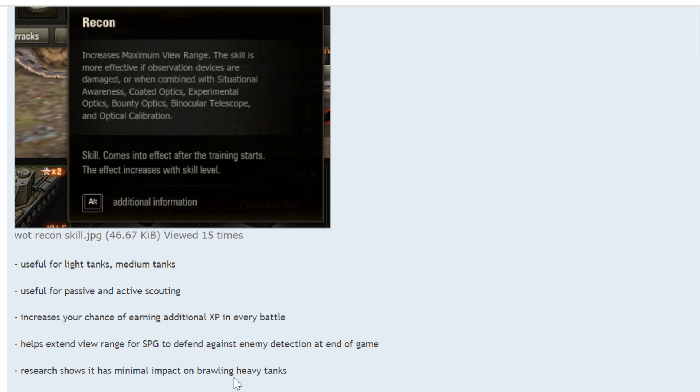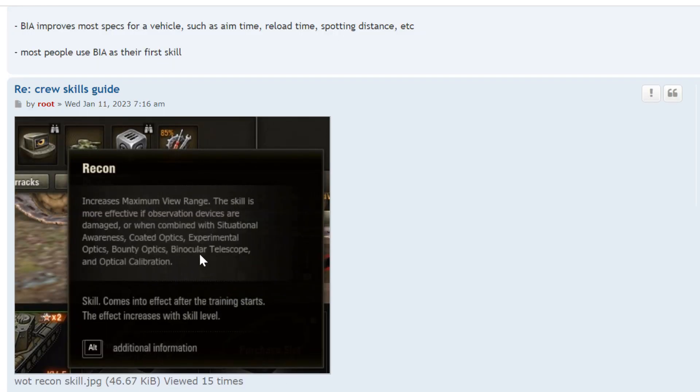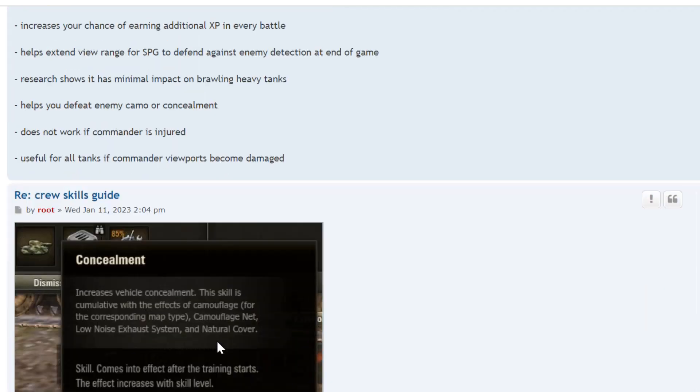Research shows it has minimal impact on brawling heavy tanks — my heavy tanks have maximum spotting but don't spot as much as my light tanks. It helps you defeat enemy camo or concealment; if they are behind a bush and you improve your spotting, you might see them. It does not work if the commander is injured. It's useful for all tanks if commander viewports become damaged — the benefit is greater than when working normally, which is why they included it to make it a more useful skill.